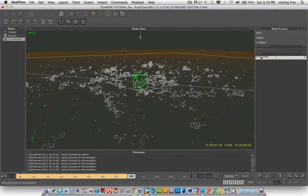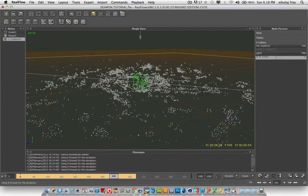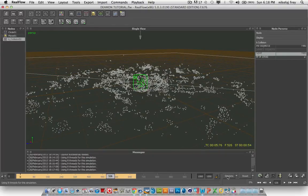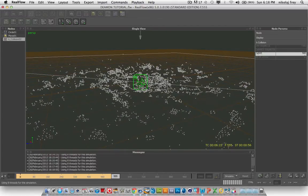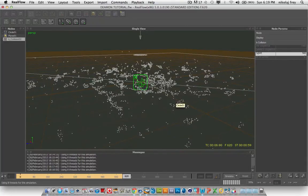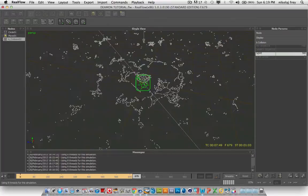So if you go to split, add a key, then go ahead a few frames, turn that off, hit add key. Then if you go back and hit simulate, you'll see that it stops splitting, and they're all fine and dandy.